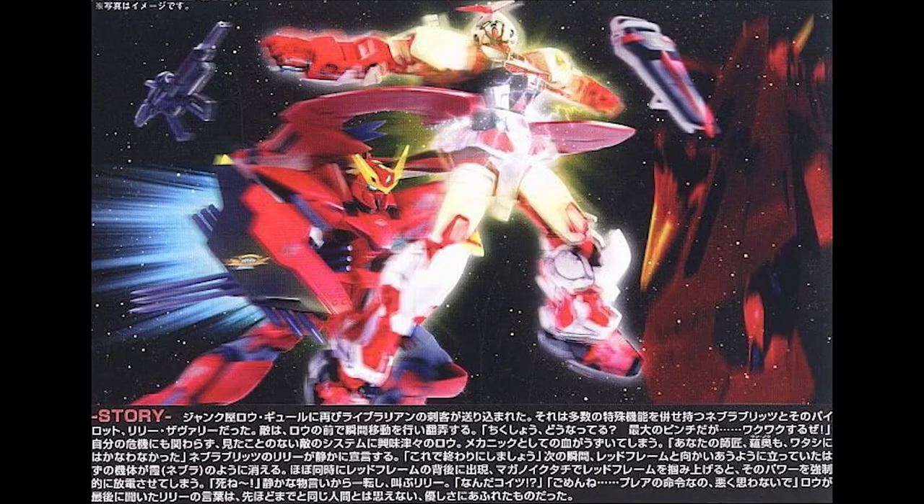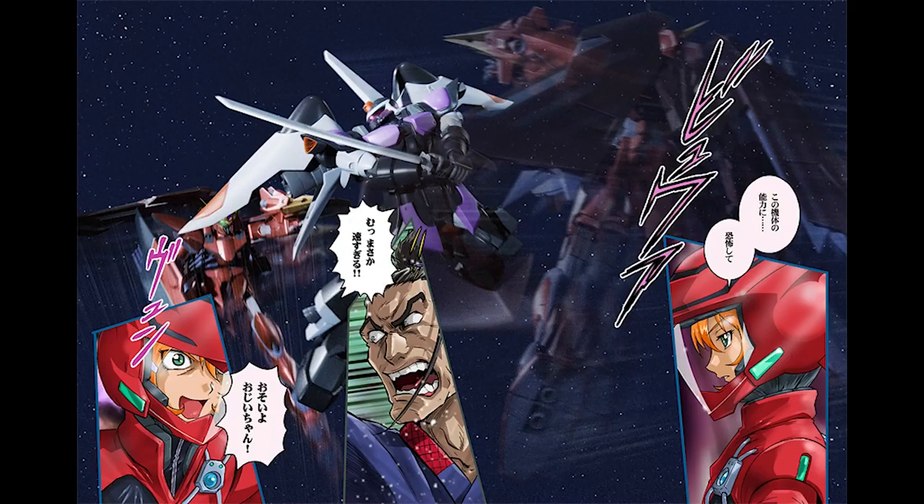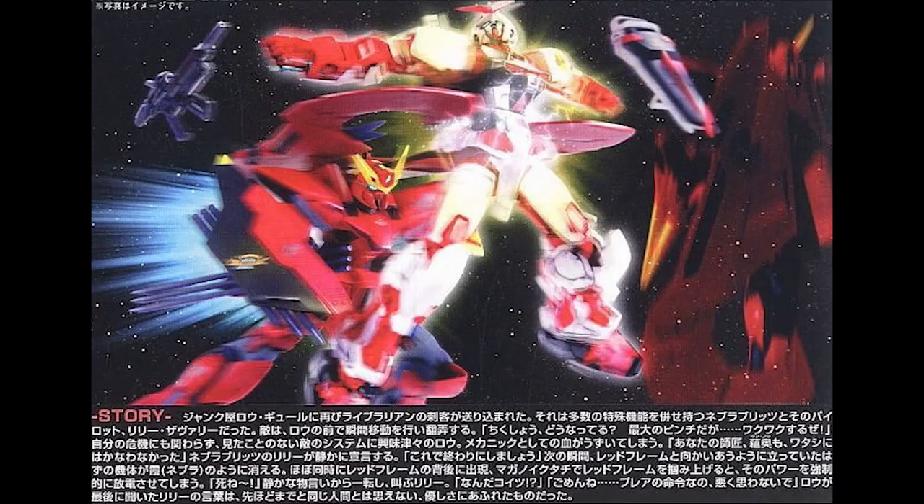When closing in, it would use Mirage Colloid Teleport, Mirage Colloid Stealth System, and the Energy Absorption Claws to drain the enemy's battery. In the first battle, Uno attempted to test Lily's strength with his custom Jinn High Maneuver Type 2. However, he didn't know he was actually fighting a bunch of clones. Multiple Nebula Blitz took turns and slowly wore down Uno's Jinn. The battle ended with Uno's Jinn severely damaged.